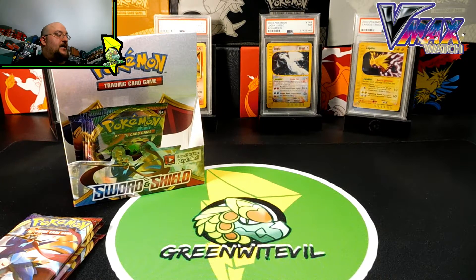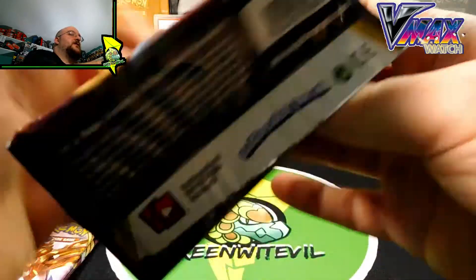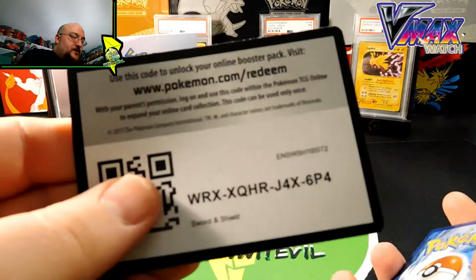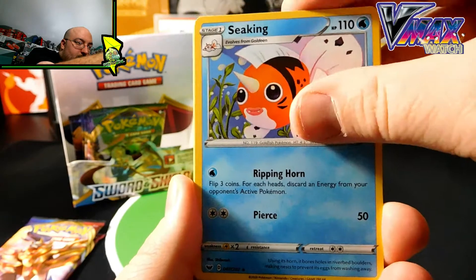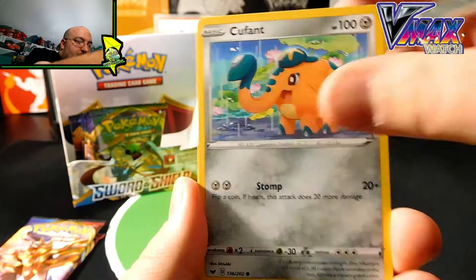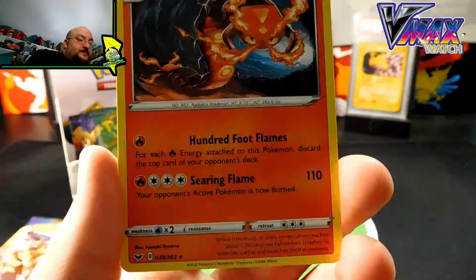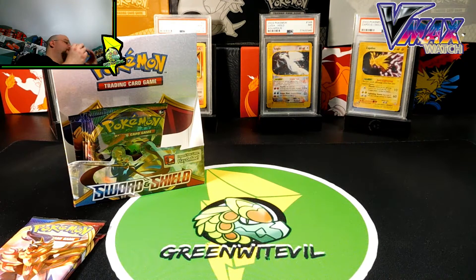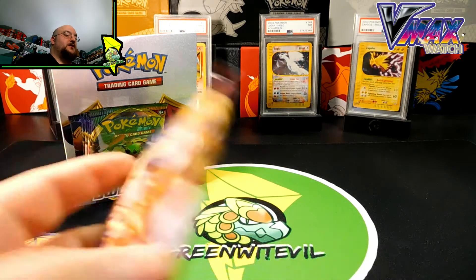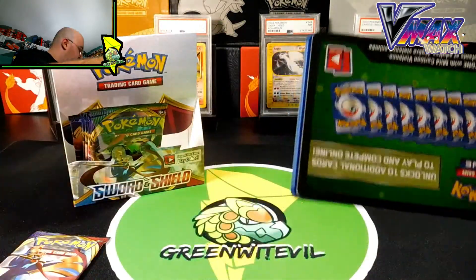My bulk is starting to stack up high — I hope it doesn't fall. Next pack in, Zacian V on the cover. Another green code card, they are really hampering us. We got: Big Charm, Sea King, Thwacky, Yamper, Krabby, Q-Fant, Balltoy, Salandit, Reverse Clobberpus, and a Cenoscorch Regular Rare — that's pretty neat and awesome. That would have been fun to build in the pre-release deck, but I didn't get enough Fire Pokemon. Good thing I didn't, because the booster draft deck had too many Steel Pokemon.